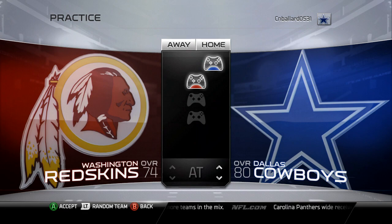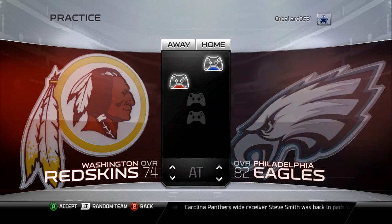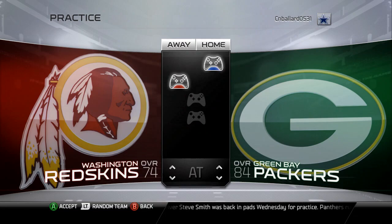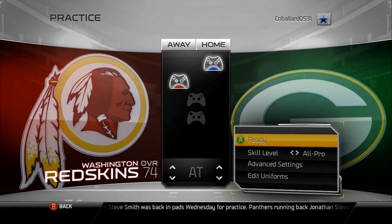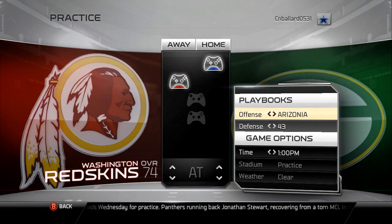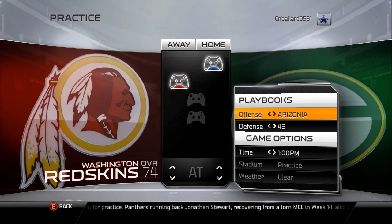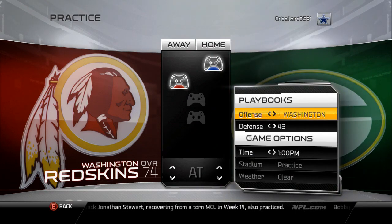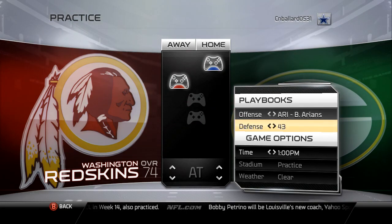You can also use two controllers, which is great for practicing defensive schemes. Another important thing is selecting the right team. If you want to practice offense, use the team you want to run. For example, the Green Bay Packers have four receivers, so I'm going to practice my Arizona offense — an offense that primarily uses four receivers. You can choose different playbooks based on advanced settings, and I'm going to scroll over to the Arizona Cardinals offensive playbook, which gives me that four wide receiver shotgun spread attack.